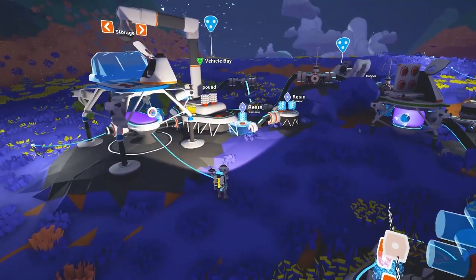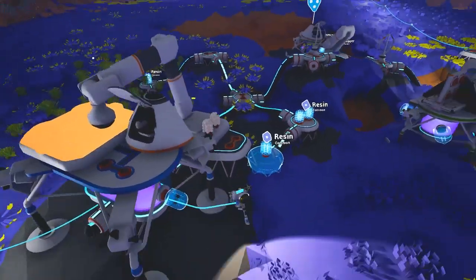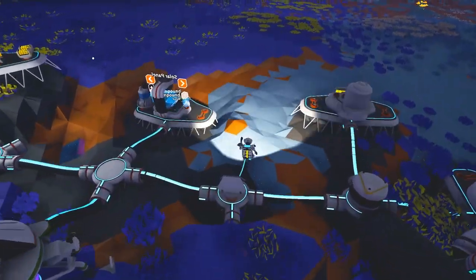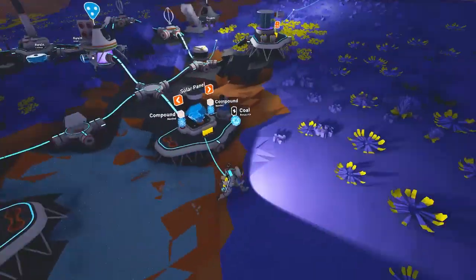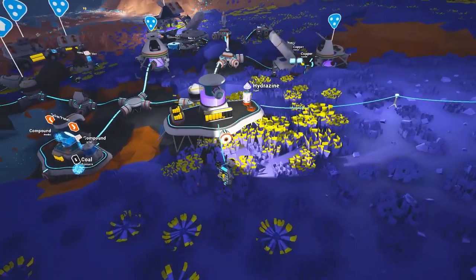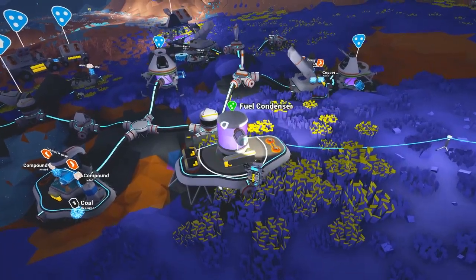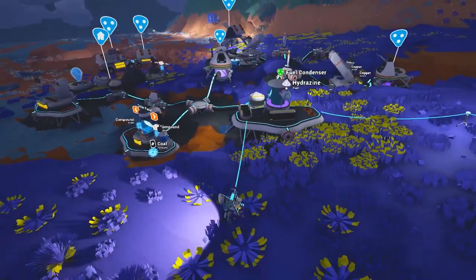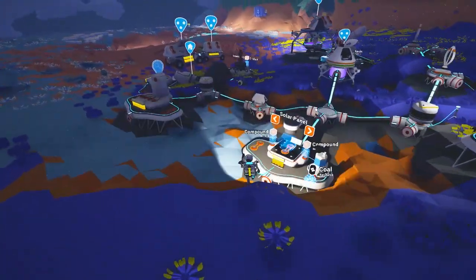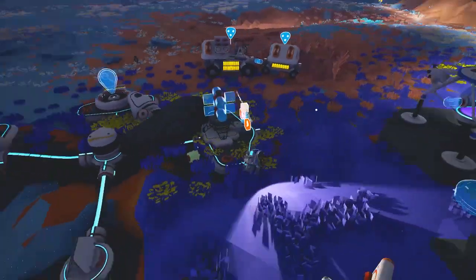So let's throw the rest on. Alright, start building that storage. So what do we need? I guess I'm just going to go hang out by the hydrazine - the fuel dispenser - for the time being. We need to load it up so we can refuel the ship. And are we out of juice? Oh we are out of juice - we've totally milked the base dry.